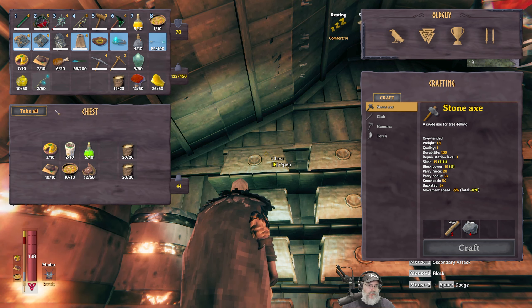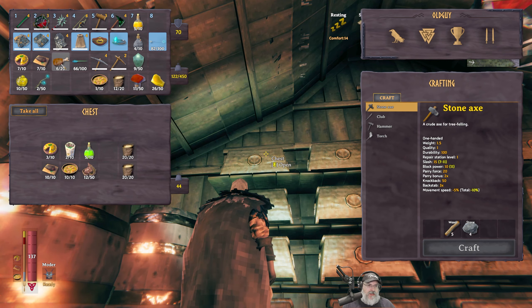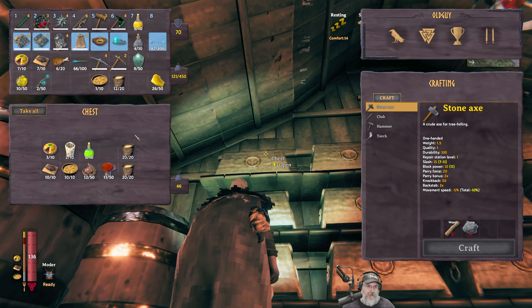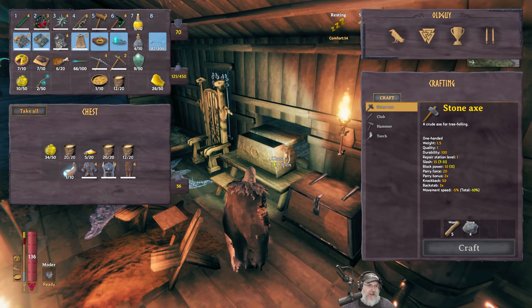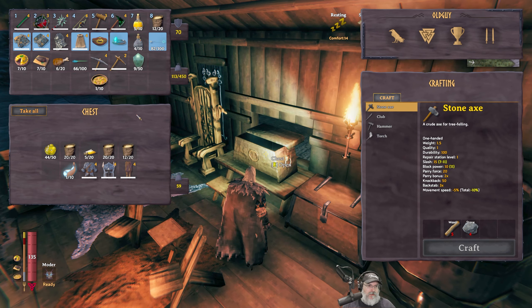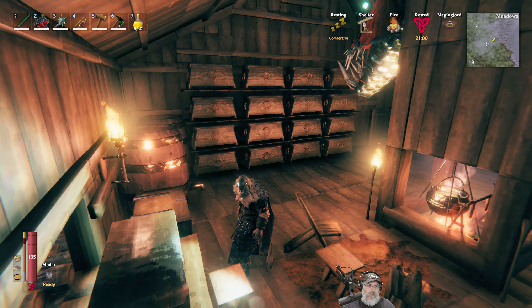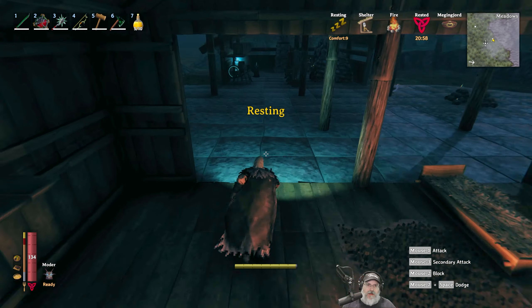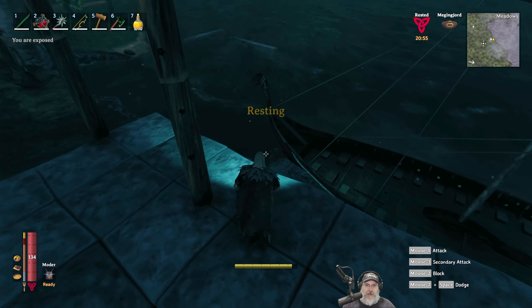I'll keep one serpent stew with me. We still have another full stack of blood pudding. When I'm working around the base, I try to use more basic meat just because we don't really need all the health from the good food. There have been a couple of times when I've fallen off a high place and just about killed myself, so it's more about conserving stuff. Big old lag spike. Look at that head — that is awesome. I'm going to haul all the metal out of the boat and up into here. Probably going to put the raw ore in here for now, because we're going to process all of it. This is also probably going to be mostly our coal chest as well.